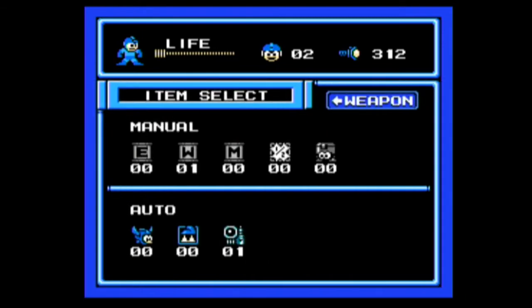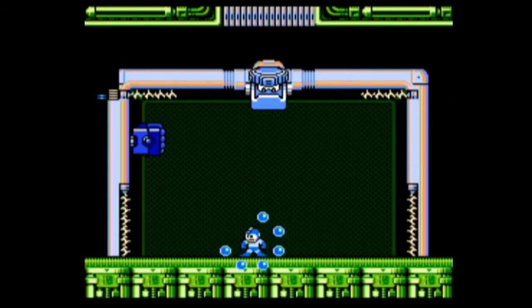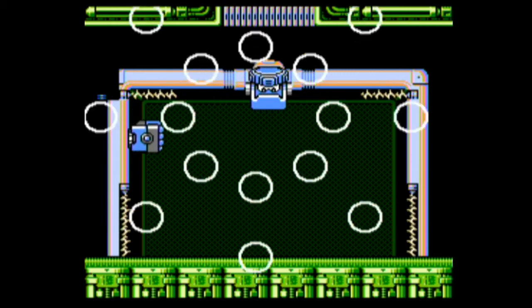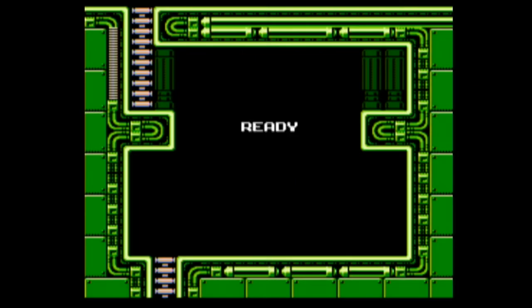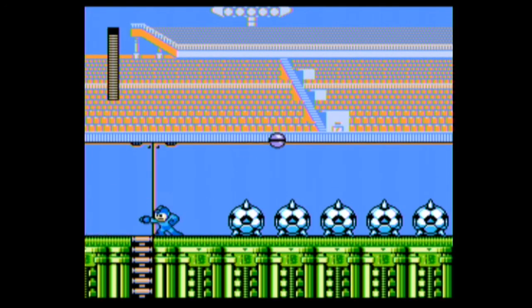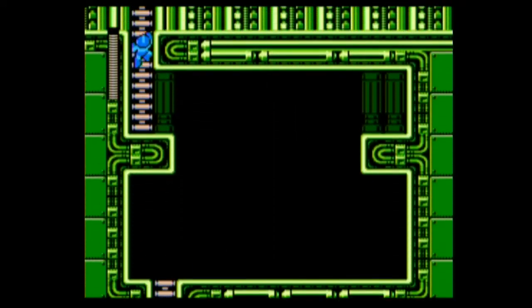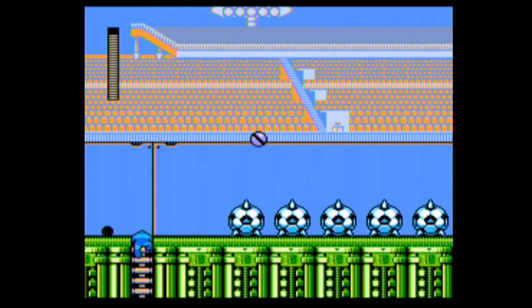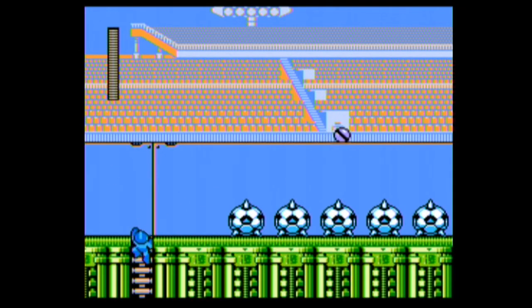I have no energy tanks left — I'm aware of this. I have a weapon tank left. Right into him, right into the spikes — oh death. So how the hell am I going to do this now? Can I farm this guy for weapon energy? There's some life. I'm going to attempt to farm this guy for weapon energy.